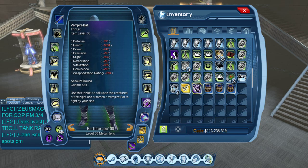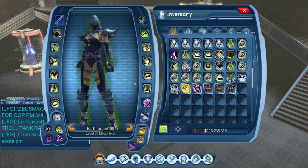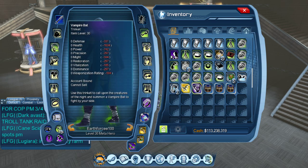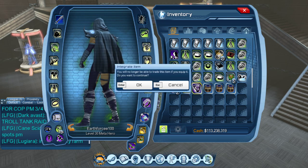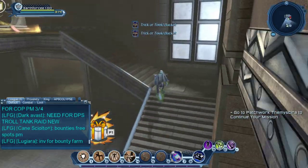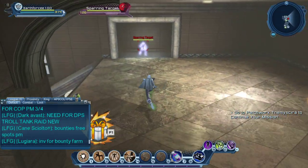Now if I go to my styles, here is the Halloween style. There's a back style - it's account bound so you cannot sell it. And here you have the vampire bat, which is account bound as well. Let's equip the vampire bat and see what it looks like.